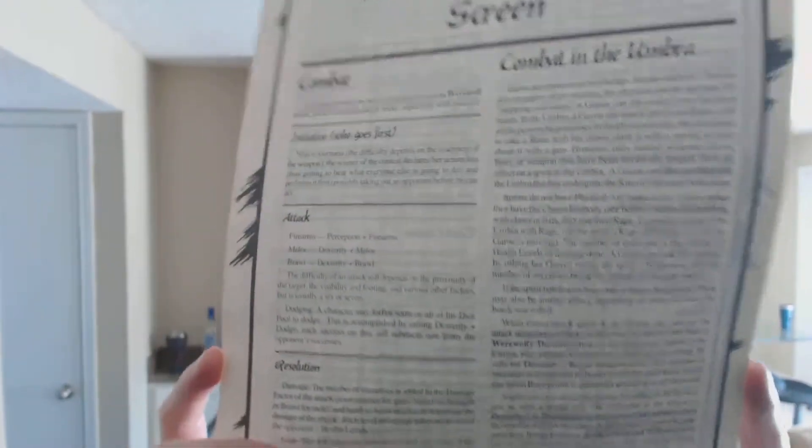This one came with a character pad — a thick pad of character sheets, front and back. Here's the Werewolf character sheet, and there is the back side of it with description and some additional information, along with a short combat chart and combat in the Umbra.